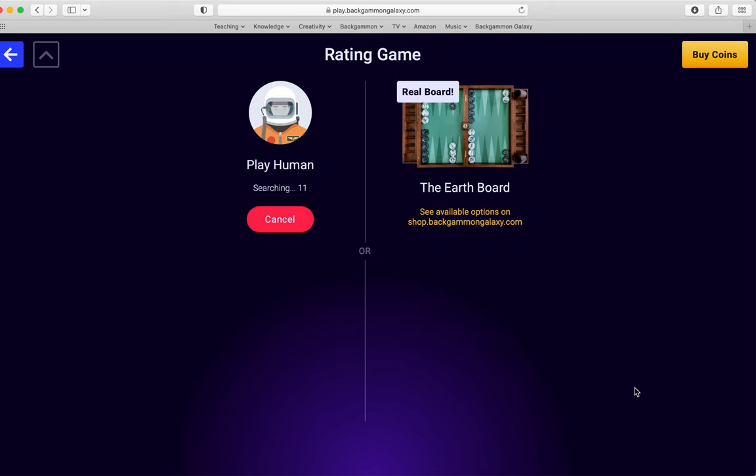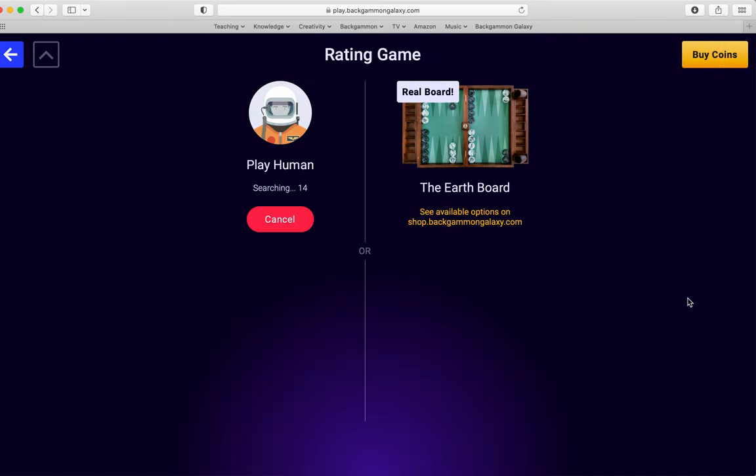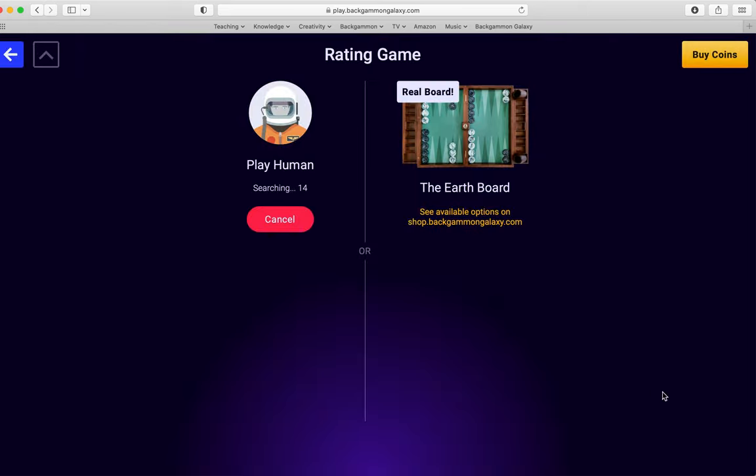Normally it takes around 20 seconds or less to get matched up — it can often be quite quick. At times I've been on here and I've just gotten matched up instantly. Obviously as the site gains in popularity, you'll get matched up faster. There are certain times of the day when there are just more people on the site, so hopefully we won't wait too long.